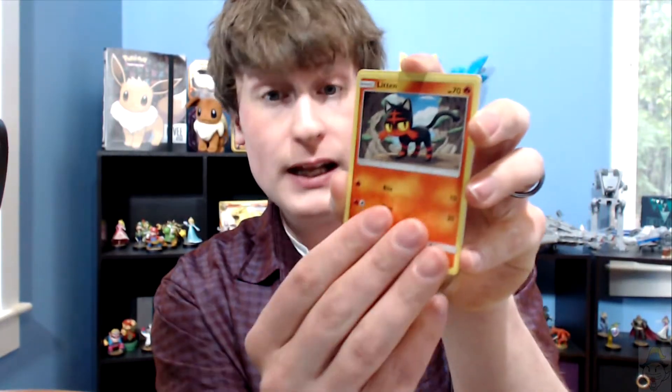So we have an Alolan Persian, a Brione, a Rare Candy, a Paras, a Fierro, a Litten, a Yungoose, a Surskit, a Shiny Professor Kukui, and behind him we have an Incineroar. Garbage. So far we're off to a loss — we got nothing good.